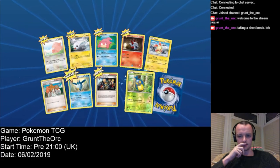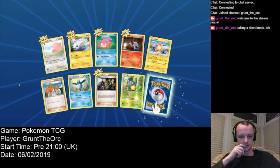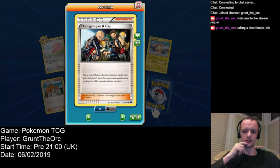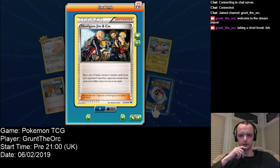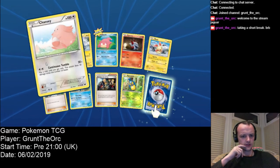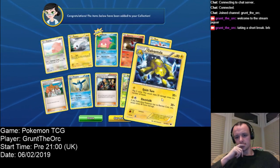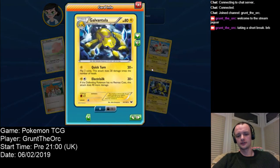And what have we got here? What's this one? I do like my Galvantulas and I don't think I had this one yet. I know exactly who this would be useful against — one of my friends that plays always removes the retreat cost of his Pokemon.